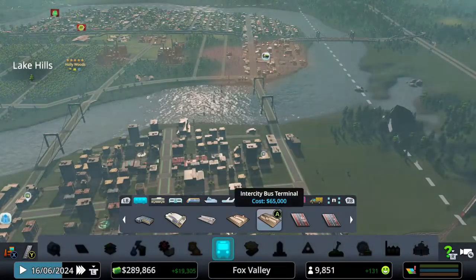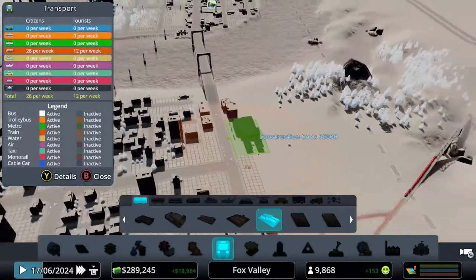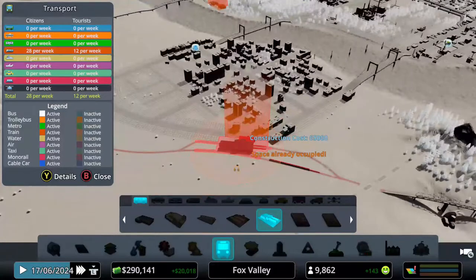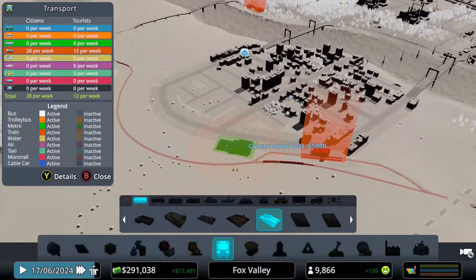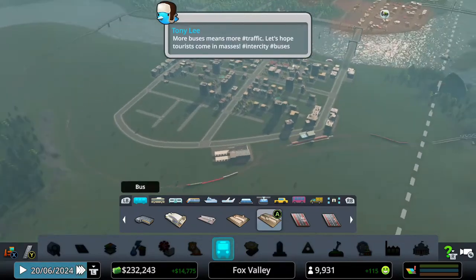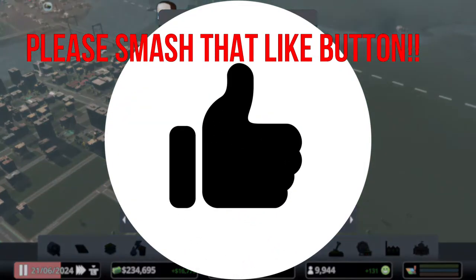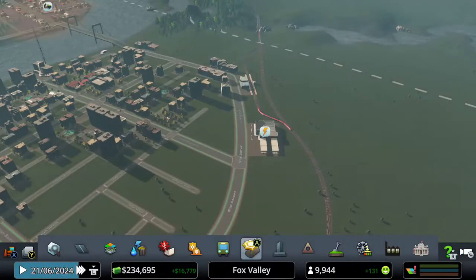Which one is more expensive? The regular bus station is 38,000 and the inner city bus terminal is 65,000. While we have the money, I actually want to place it now — before the city center is fully intact — rather than demolishing buildings later. So we're going to add it right now even though it costs 65,000.